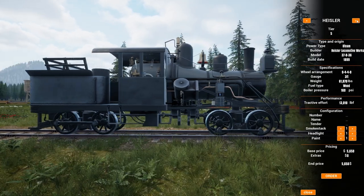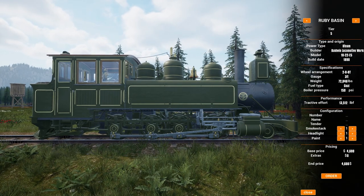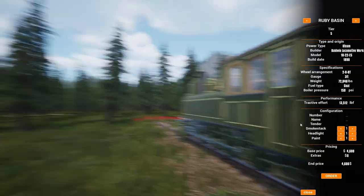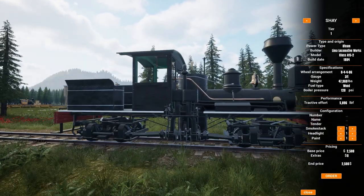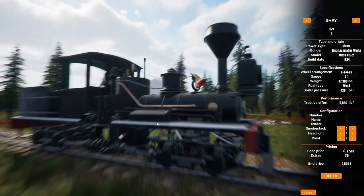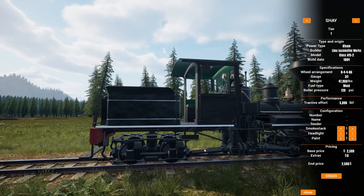The Climax is here — gotta have the Climax. There's also a Heisler, and another new one called the Ruby Basin — a 2-8-0 with very small wheels that should climb well. And there's the Shay, which in real life bounced up and down so hard it almost threw itself off the tracks. The bell is ringing on it — super, super cool to see that.